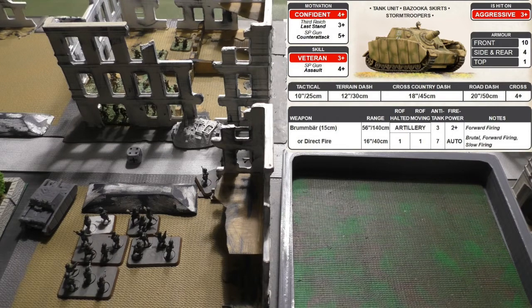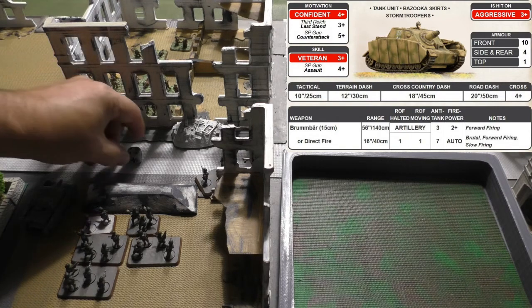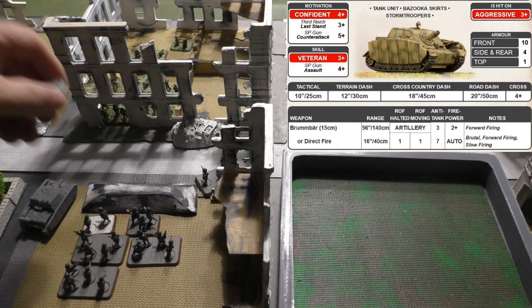The Canadians and British will have to roll saves — five times in that example, since we hit once and rolled a 4 for four more hits. If they fail any save, you go to firepower. Because it's a brutal weapon, firepower is automatic — the team is destroyed automatically.